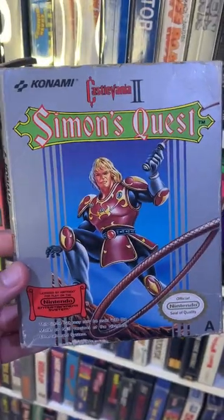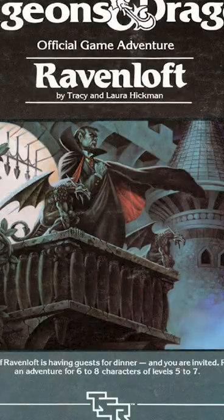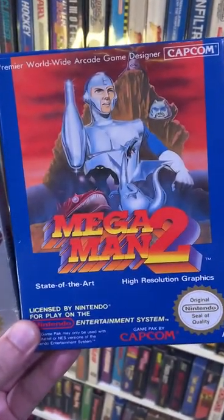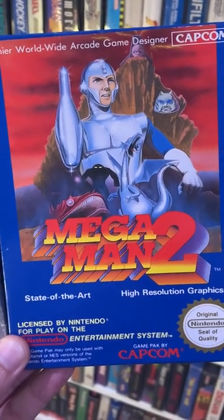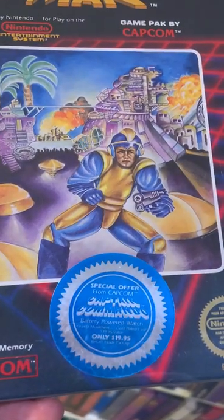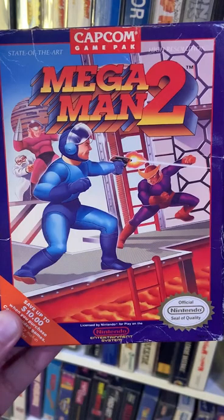Castlevania II: Simon's Quest — they took off Dracula because they got sued for stealing the art from Ravenloft. And over here, this is the crazy Mega Man 2 cover, which I think they were going more for the humanized look that they used in the original first Mega Man game on NES. I prefer the version that we grew up with as kids.